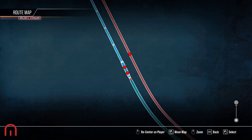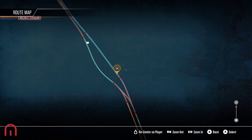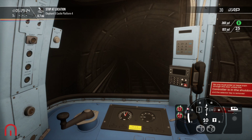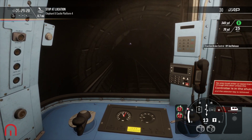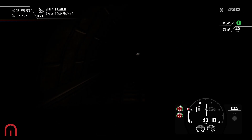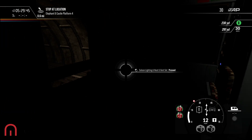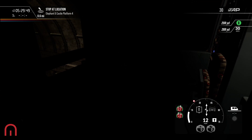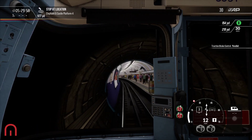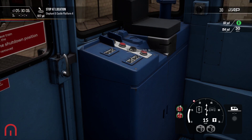Just to show you, we are now going backwards effectively and we're going to head to Elephant and Castle. As we do, we go over here — let's switch them off. Well now I've turned the lights on. So we're going straight through. Gauge lights — there we go.